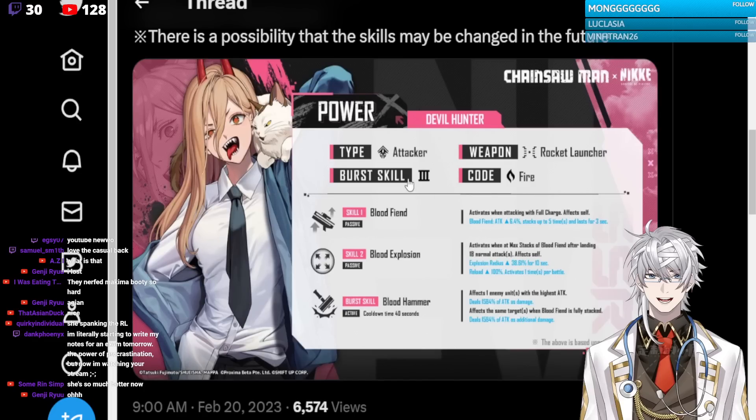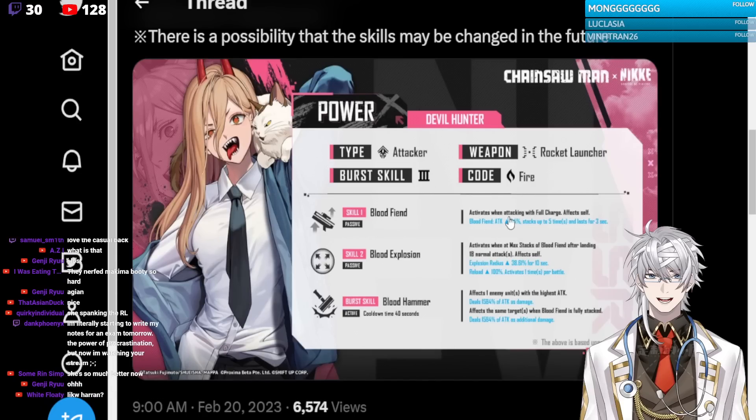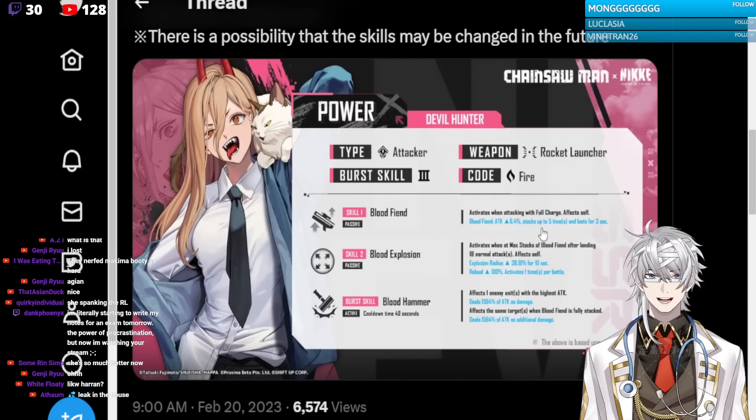This is her skill. Attacker type, rocket launcher, burst skill 3, devil hunter. Activates when attacking with full charge. Affects herself and gives herself 6.4%, stacking up to 5 times. So this is a 32% attack buff, and this stacks. Amazing.